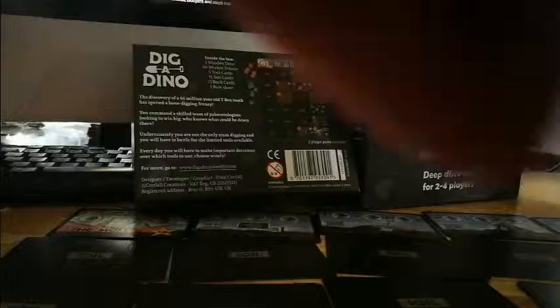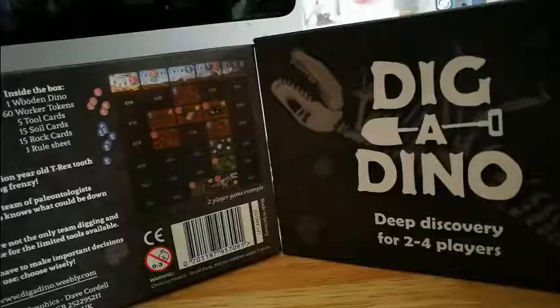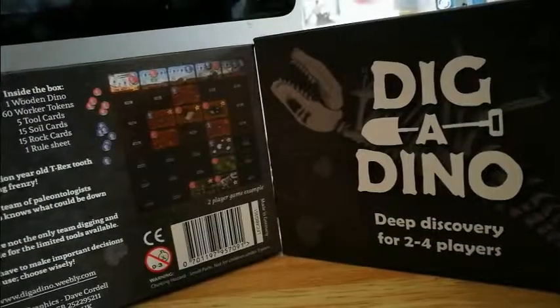So I would place my workers — let's say I wanted bone sonar. Once all the cards have been turned over, or all players have run out of workers, or players agree they do not wish to turn any more cards over — for example because the only remaining face-down cards are negatively scoring — players collect all the cards with their colour worker on and count up what are called the paleo points.